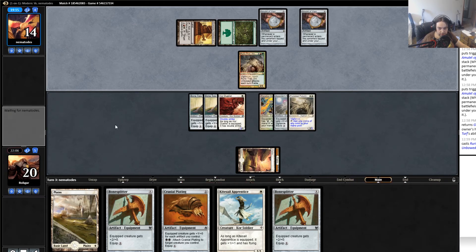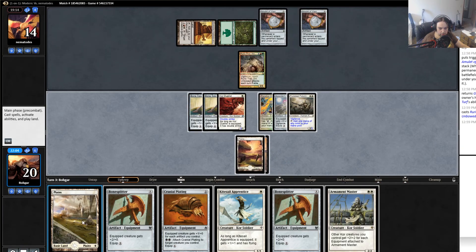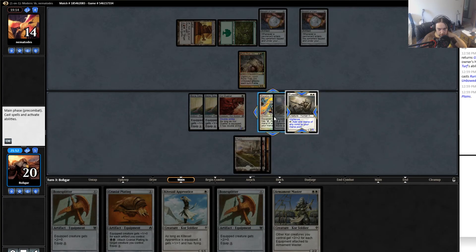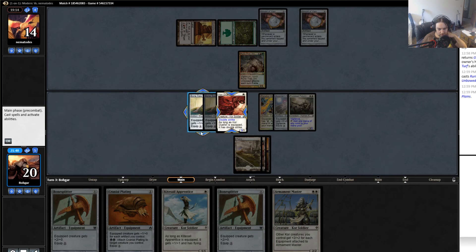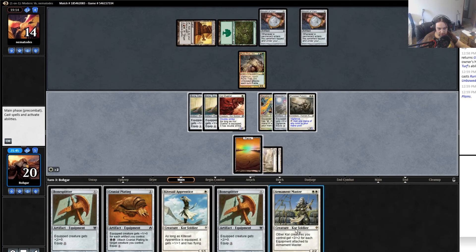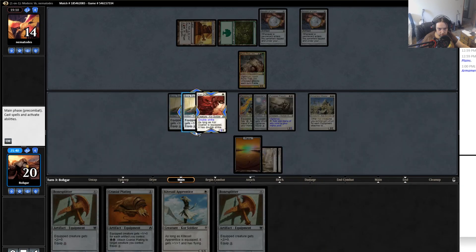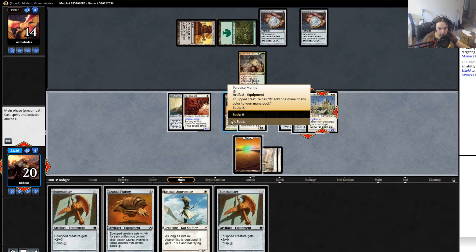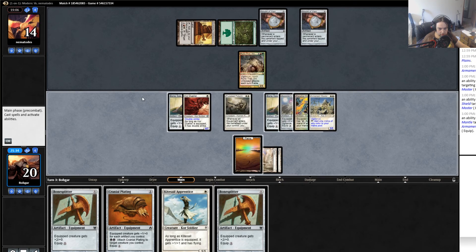So I'm gonna take six damage in a minute. I think Armament Master might be the strongest play — one, two, three, four, five, six, seven, eight, nine, ten — yeah, it's got to be Armament Master. He's just gonna have to block me I guess. Now I'm an 8/7 double strike so I kill him in one shot. I can even attack with this if I want — what is he gonna do, block and just take 16? That doesn't seem good. So I'll attack like that.